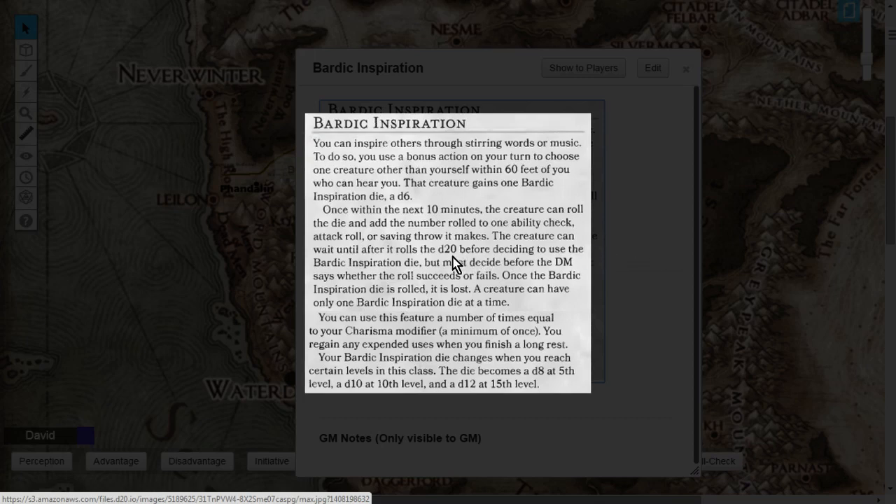The creature can wait until after it rolls the d20 before deciding whether to use the Bardic Inspiration die. However, you must declare it before the Dungeon Master says whether the roll succeeds or fails. Once the Dungeon Master calls the outcome, you can no longer use the die. Once used, the die is lost — but you can receive another as long as the Bard has a bonus action on their next turn.